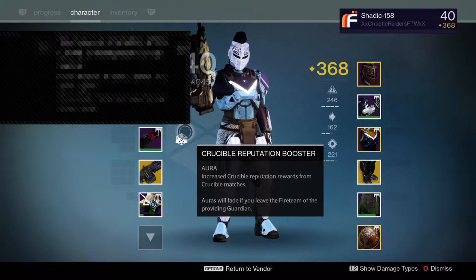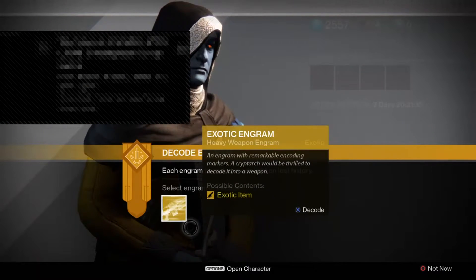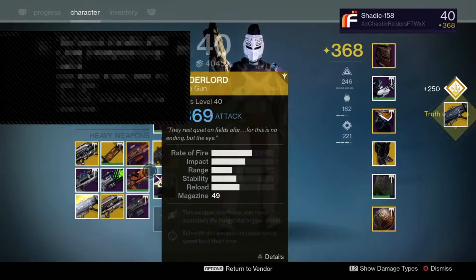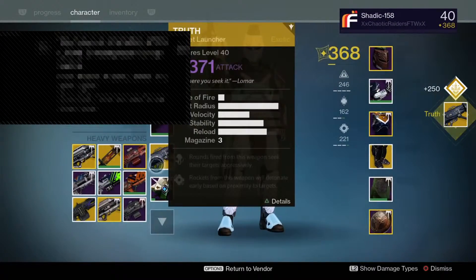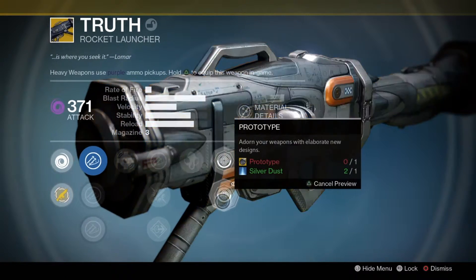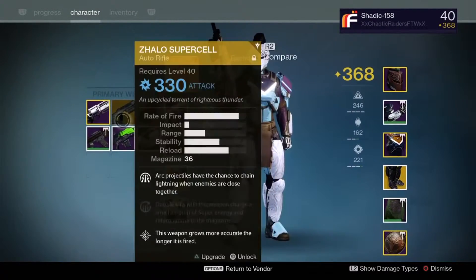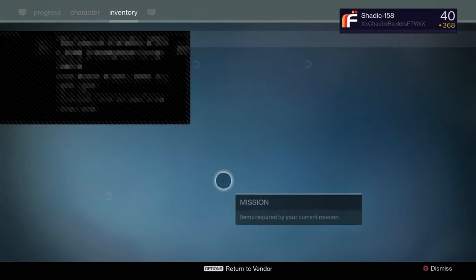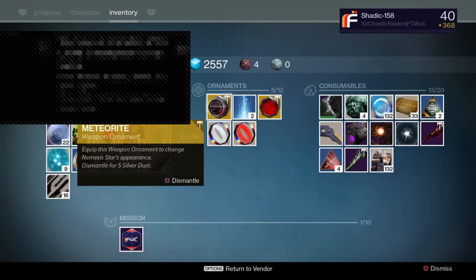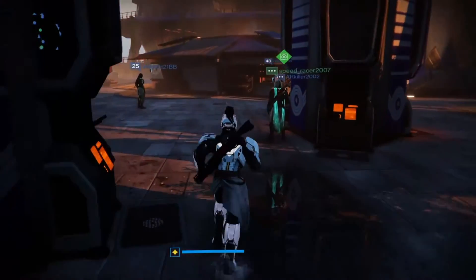Now the final one — I really hope I get this. I wanted to get the Nemesis Star but we got Truth, which is still all good. I was hoping for Nemesis Star. I haven't seen Truth yet — it actually looks pretty good. I have something planned for the Monte Carlo and the Nemesis Star, that's why I wanted to get them.